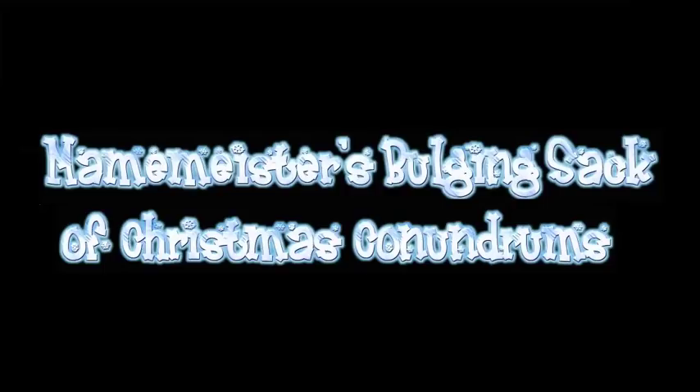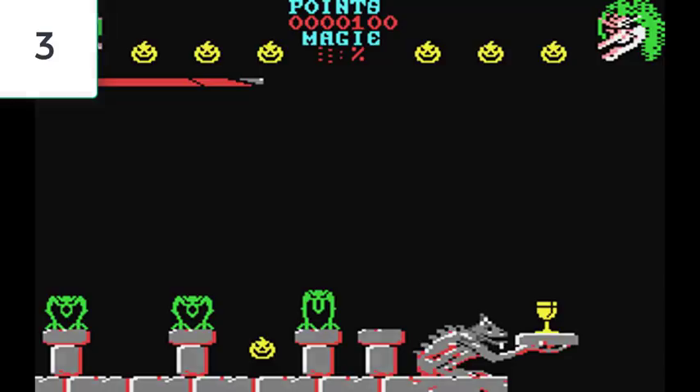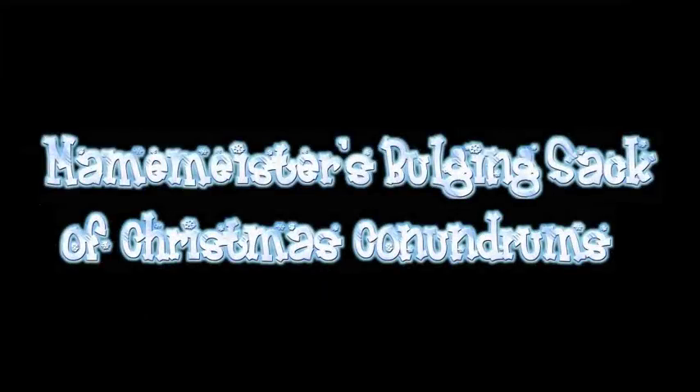The next one — number three — what game is this? It's on the Commodore 64, as if you haven't already guessed. So what game is that? Number four: what game is this? It's a classic game. Next one — number five — who is this iconic programmer? With an extremely dodgy hairdo and obviously wearing his Christmas jumper. Who is he?